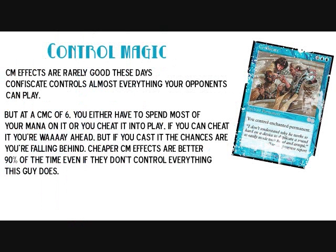Confiscate controls almost everything your opponents can play, but at a converted mana cost of 6, you either have to spend most of your mana on it or cheat it into play. Cheaper Control Magic effects are better 90% of the time, even if they don't control everything. That said, Confiscate is one of the best Control Magic effects because it takes everything except spells from your opponent. But as a casual player, I don't mind a 6-cost enchantment, even if it mostly just steals a creature anyway.